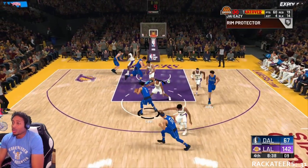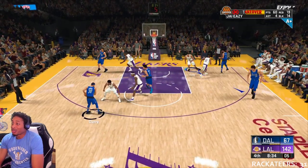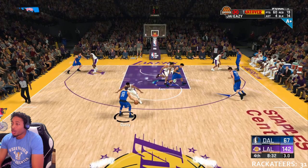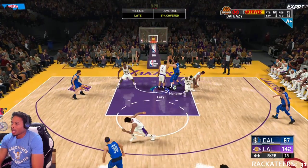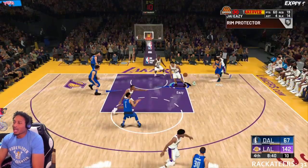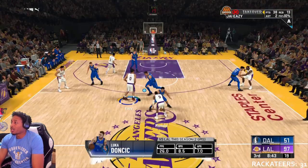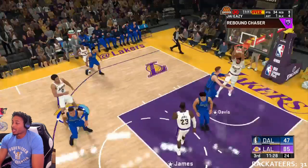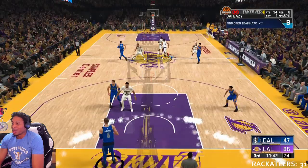Now, the more badges you get, the better you'll be able to do this. I got 14 blocks this game. Once you get Intimidator and all that good stuff, you'll be able to get the good shot contest. Right now I got Rim Protector and Chase Down Artist. Those seem to be really good as far as getting the good blocks, getting everything.